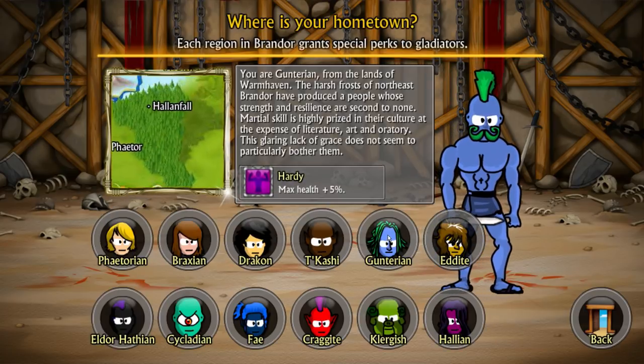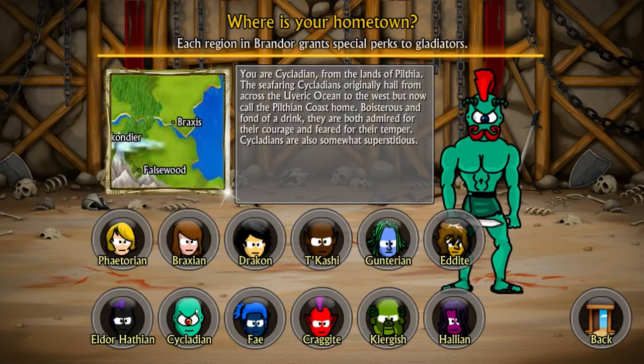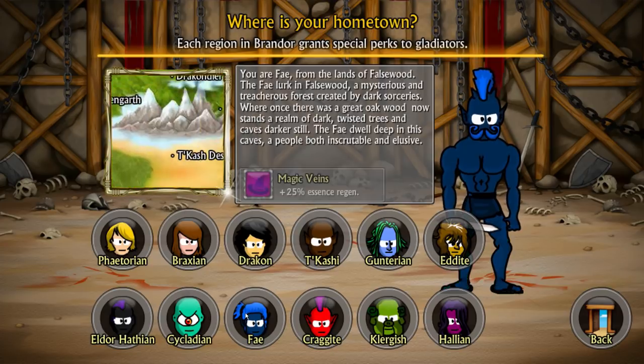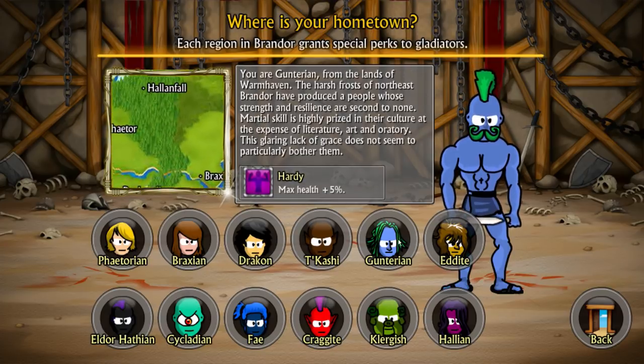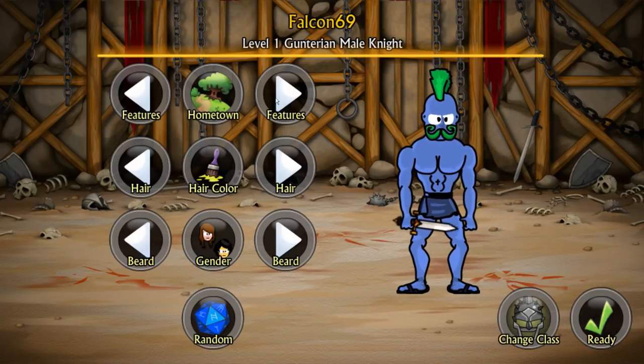Now I get to make my own guy. Hometown gives me a passive skill - plus five max HP, which is not bad, especially for a Crusader-type class. I'll be the blue guy - Hardy from Gontarion. Let's check features. Oh my God, I got a monocle. What am I, Mr. Peanut? I got a scar. Give me the monocle, especially with that mustache. Green hair, blue skin - this is amazing. Mohawk, afro, flat top... oh, we got the Vegeta haircut!